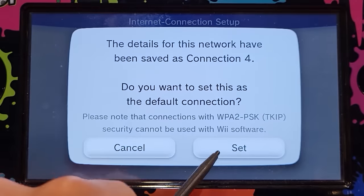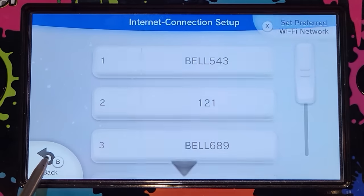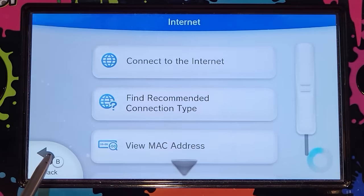Once that's done, you're going to set that as your default connection. Click back several times and go back to the Wii U menu.